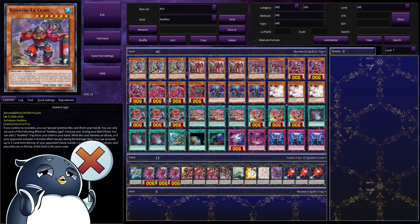Ogre lets us add a Cashtira trap card, and if your opponent activates a monster effect, you can excavate the top five cards of their deck, banish one of them face down, and place the rest back in the same order.